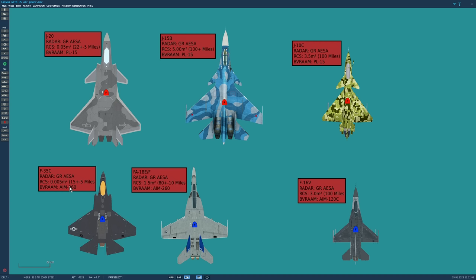The Super Hornet has AESA radar in about 60% of aircraft currently, RCS about 1.5 meters squared, visible at about 80 miles, using the AIM-260. Taiwan's F-16 Block 72 has a GR AESA radar, RCS of 3 meters squared, visible at about 100 miles. Critically, it's using the AIM-120C - Taiwan is not yet fielding 2020s missiles. Their most modern is the AIM-120C7, with range about half of everything else on the battlefield.